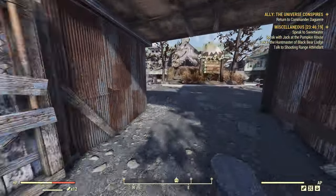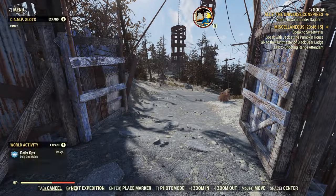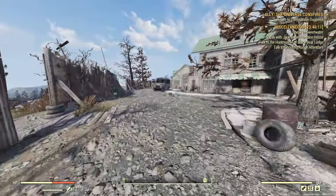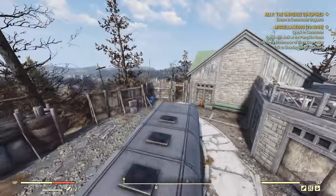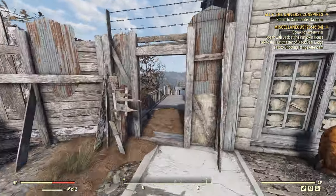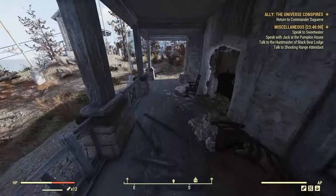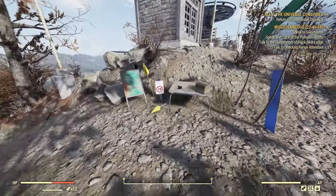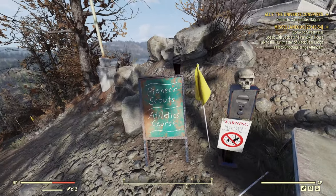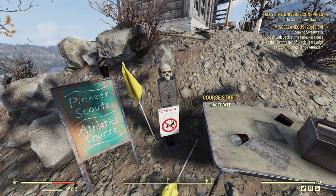I'm not sure why I never thought about doing this one myself, but as you can see we start spawned right at Sunny Top Ski Lanes. Next, we make our way down — there'll be a bunch of super mutants and a few mutant hounds. Just make your way down, down to the right, slight left, and this core starts here: Pioneer Scouts Athletics Course.